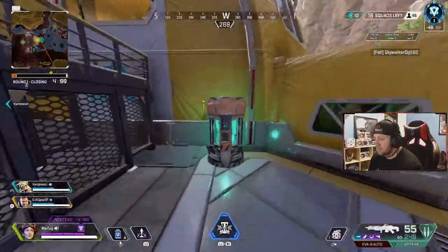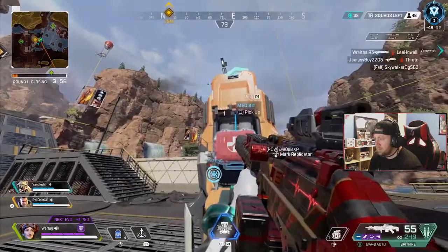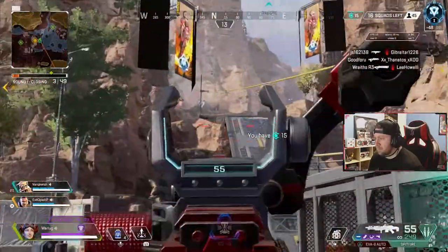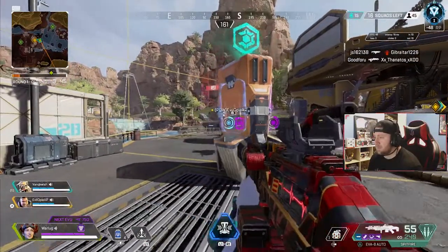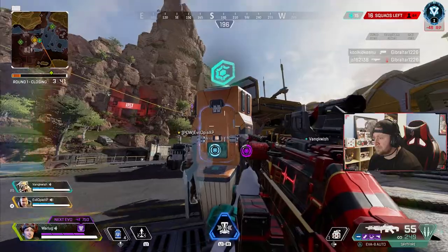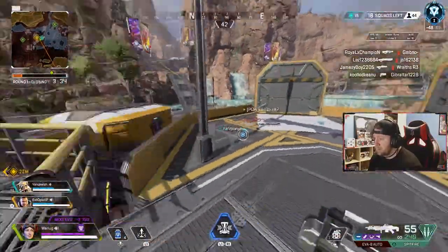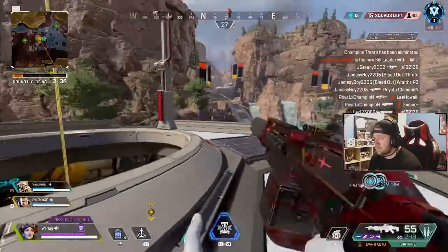Starting with drop locations and early fights. This is going to apply more to full teams rather than solo queuing, but you can use this even if you're solo or duo queuing. Landing at a location is very important in Apex Legends. At the pro level you see it all the time — teams select a location and that's their location. You want to pick a location you like and stick to it.